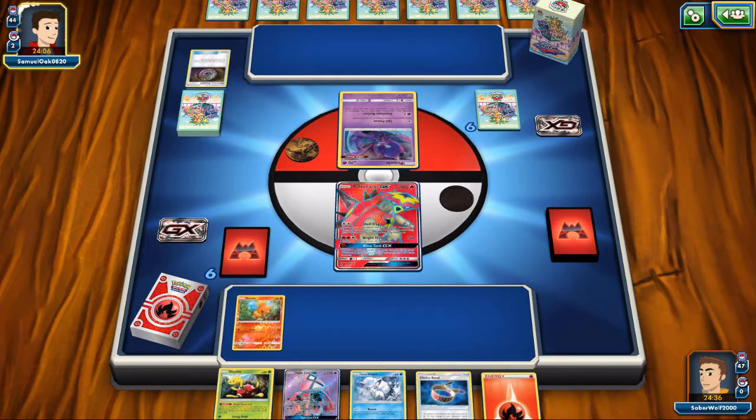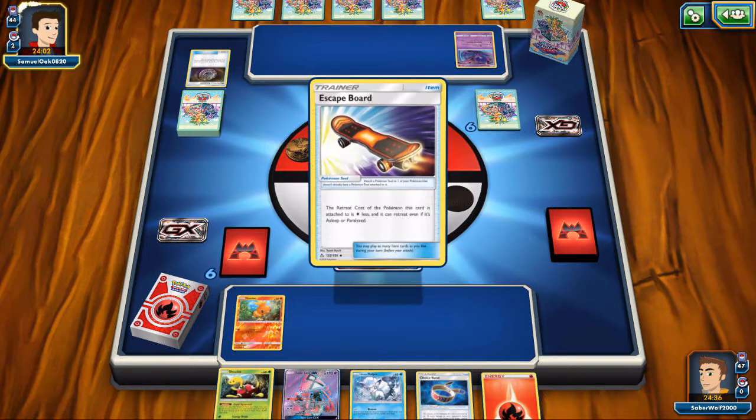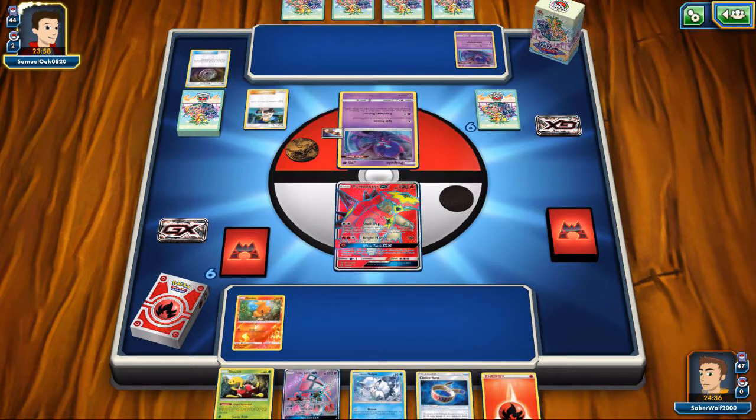My opponent is going to be playing first. The first thing he's going to do is try and search as many Poipoles as possible — he opens with one, gets one with Mystery Treasure, and he's going to use a Sophocles, a card I really don't like. They discard the Fire Energies and draw 4, so it works out for them.